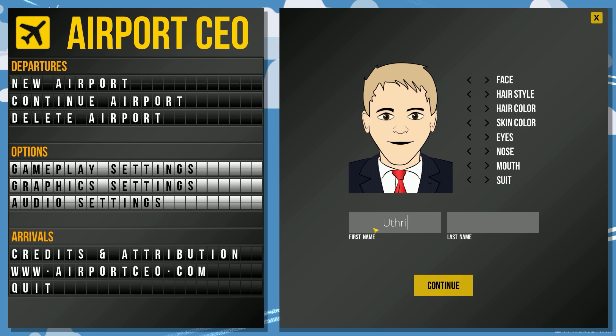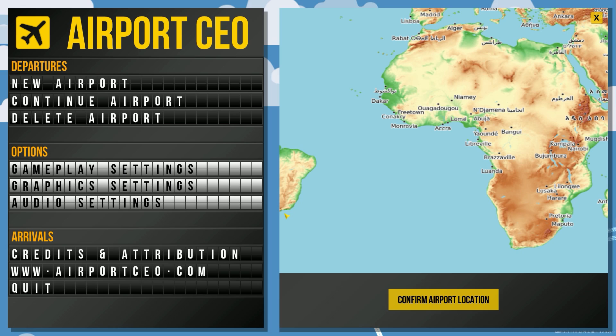There we go. First name: Uthrys. Last name: Aethar. Uthrys Aethar — alright, so we are going to start our airport.